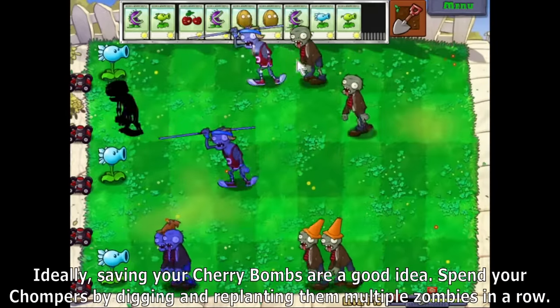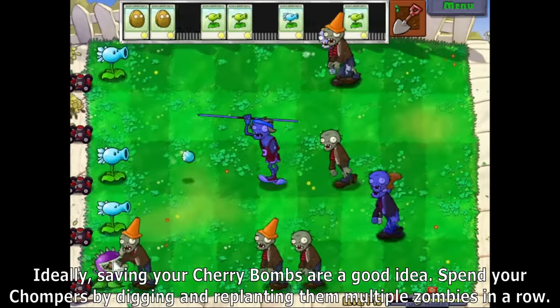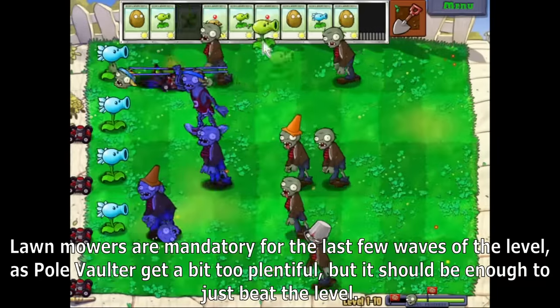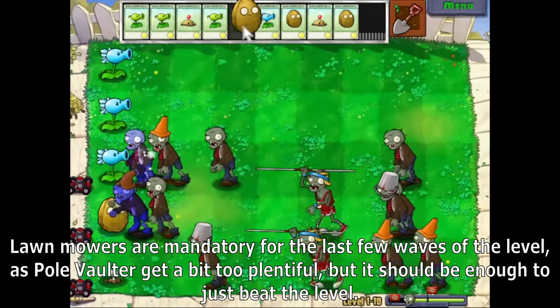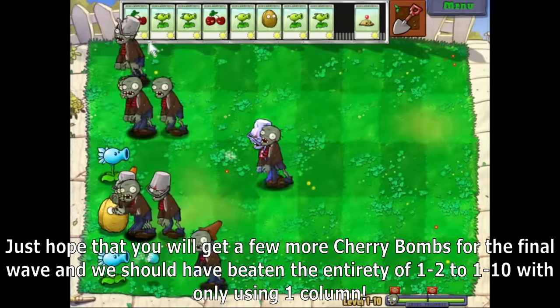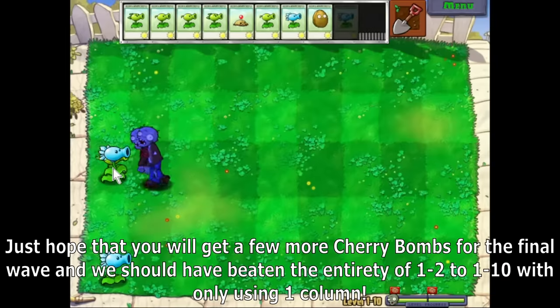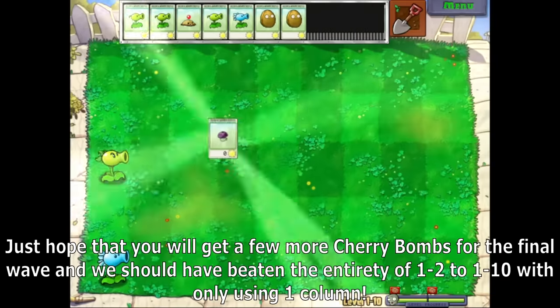Ideally, saving your Cherry Bombs is a good idea. Spend your Chompers by digging and replanting them against multiple zombies in a row. Lawnmowers are mandatory for the last few waves as Pole Vaulters get a bit too plentiful, but it should be enough to just beat the level. Just hope you get a few more Cherry Bombs for the final wave, and we should have beaten the entirety of 1-2 to 1-10 using only one column.